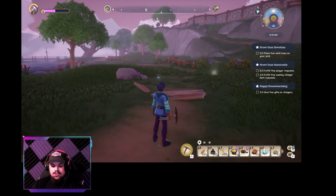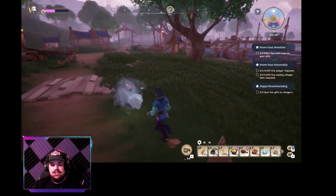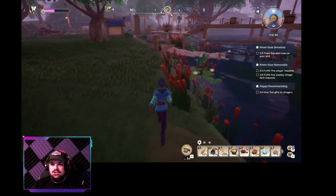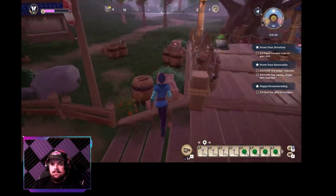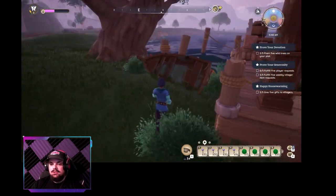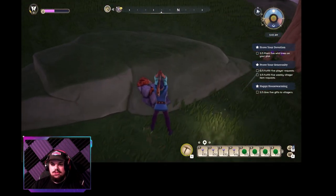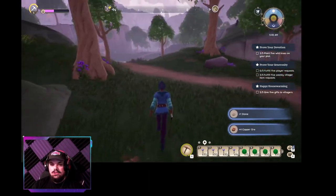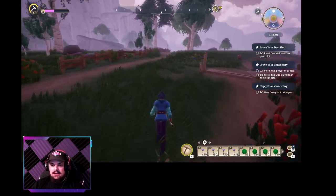Look, we got a star bug — those are much better for selling later. Also, if you jump and press F you can skip the animation, which saves a lot of time during this method. We got a common blue butterfly. This tree is about where I start my runs. We are looking for the purple flower bar flowers and the emerald moss carpets. Every time I see a copper ore I always try to get it.